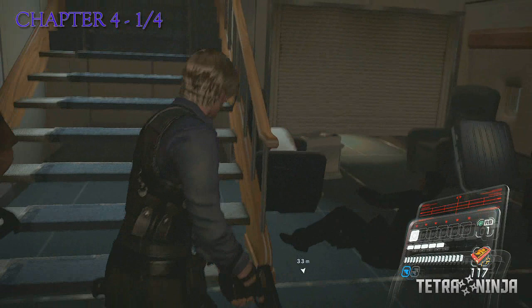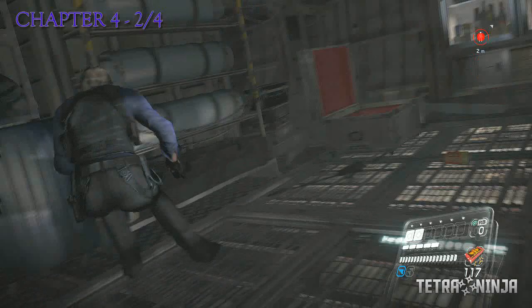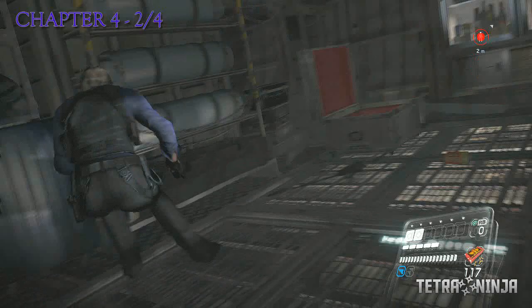The second emblem is located when you reach the back of the plane. Eventually, you'll come across the storage boxes right here with the skill idols, and before you advance by opening the door, look back and you will see the emblem hidden inside the bar.